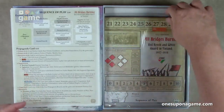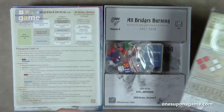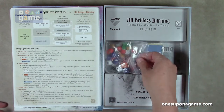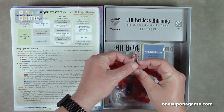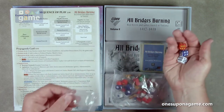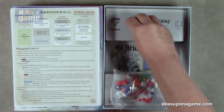Then we have the game board, which we'll open up and take a look at shortly. And then a bag of goodies — three dice, one for each faction. I like the yellow pips on the red die, that's kind of cool.